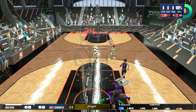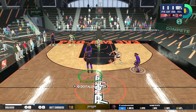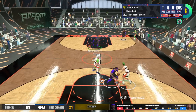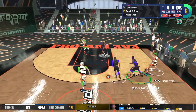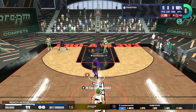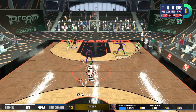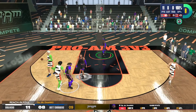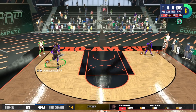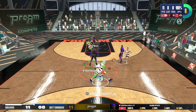I'm in the pro-am with my homies DP and A-Town. I fast-forwarded the game because I scored eight points already. If you want to get VC without spending money, go to the pro-am — you get five to six hundred VC for a loss, and if you win you get a thousand VC in under five minutes. We come in here and try to get as much VC as we can. Even if we lose, we don't care — we're just trying to get the VC.